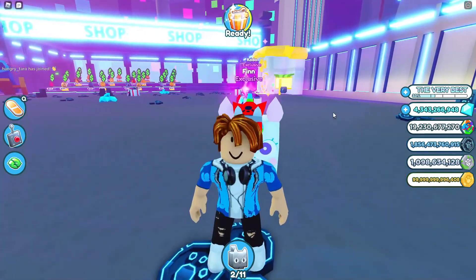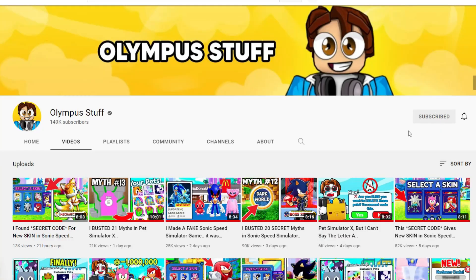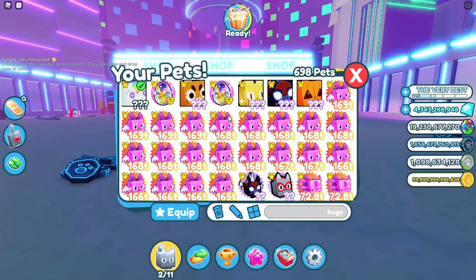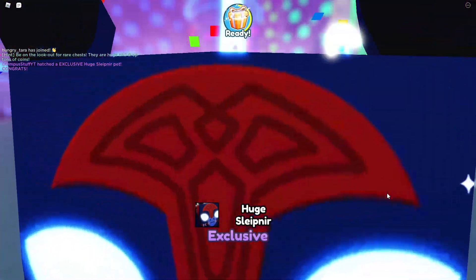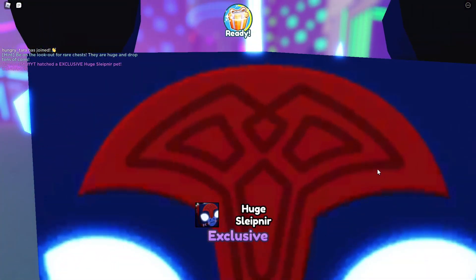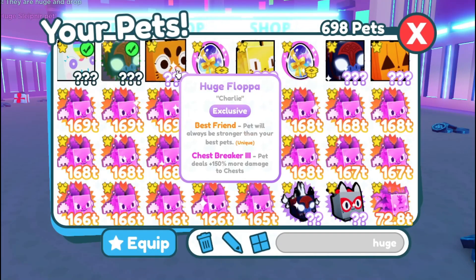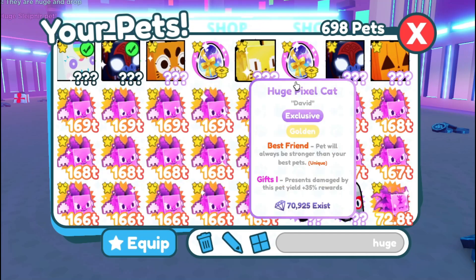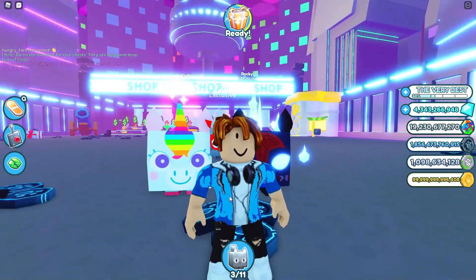You guys want to subscribe if you want to get some more huge pets just like this. Mystery number 11: subscribing to Olympus Stuff gives you a huge floppa. It turns out I am subscribed — I am subscribed to my own channel. Let's see if I got two huge floppas. No way, a huge Slepnir? I didn't get a huge floppa, but I got two huge Slepnirs now. That's one of the reasons why you guys have to subscribe to Olympus Stuff, everybody.